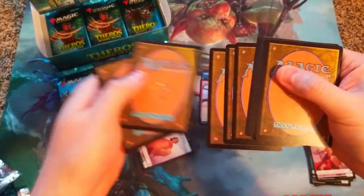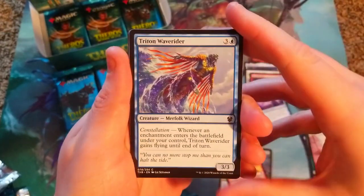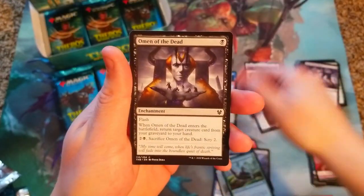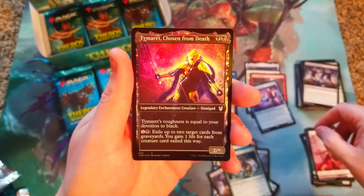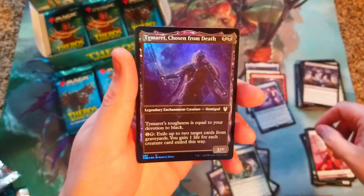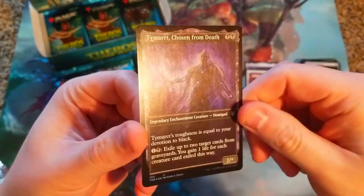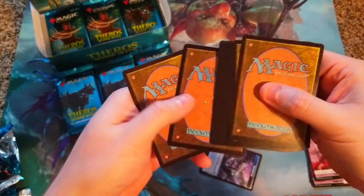Turtle Trickster Pilgrim - that's a reprint. There's our merfolk soldier. Seaguard - enchantment creature 2/5, nothing crazy. Final Death, Surge, Flicker of Fate, Plummet, Omen of the Dead, another foil Aspect of Manticore, and Protean Thaumaturge. Furious Dreams, Triton Wave Rider - another merfolk: whenever an enchantment enters the battlefield, Triton Wave Rider gains flying until end of turn. Oh wow, oh wow - this is a great pull! A constellation Tymaret, Chosen from Death - and it's a foil! That's got to be worth a few bucks. And Elspeth Conquers Death, our new saga card - very cool!